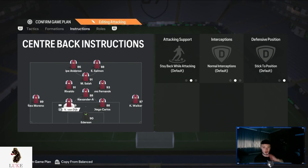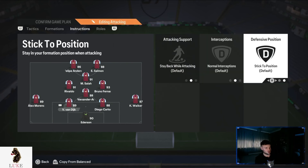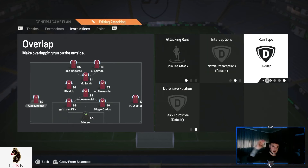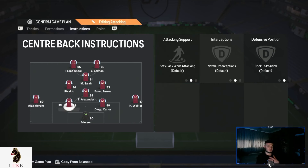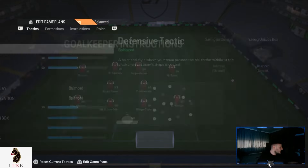I play with my right back on stay back while attacking. Both center backs are on completely default settings — stay back while attacking, normal interceptions, and stick to position. My left back is on joining the attack and overlap, so my left back will be the one bombing forward. That's why my left central midfielder is on balanced settings — because my left back is already joining the attack on the left, I don't need the left CM to attack too much.